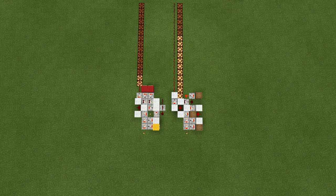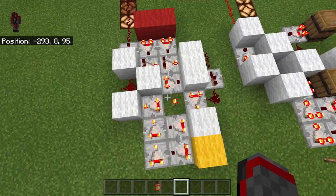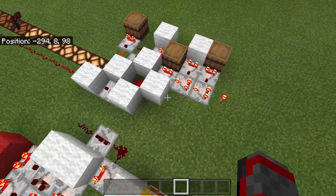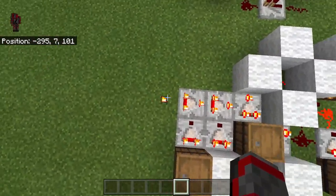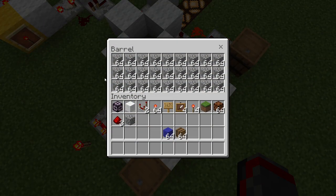There are some very important key differences. For example, in the original design, you can see that I used torches for the add circuit, whereas in the new design, I used one torch right here and a barrel right here. Now, this barrel is still set to the power of 15, but I'm using a barrel instead of a torch. If you're wondering why, I'll explain it to you.